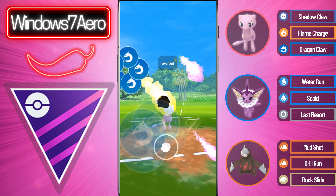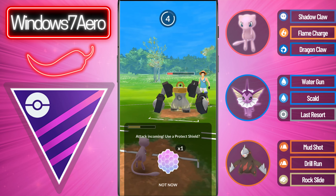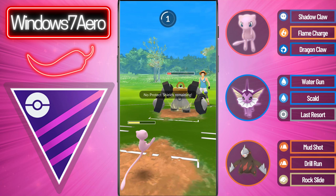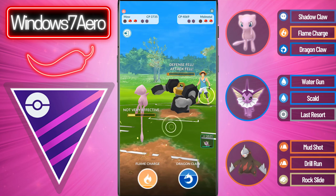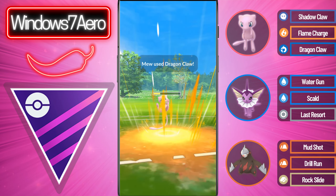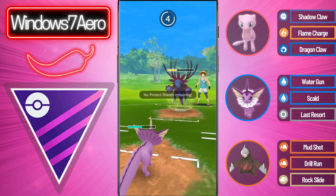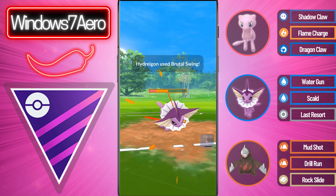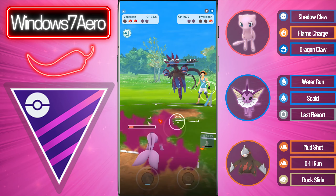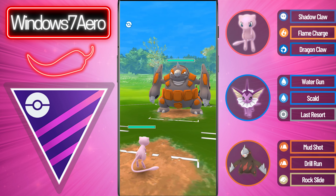We go for a Dragon Claw bait and get the shield from the Melmetal — really good for us. They go for a Superpower, so we can easily tank it and Shadow Claw farm them down. We go for the Dragon Claw doing nice damage to the Hydreigon, then switch into Vaporeon and get to a Last Resort. It's a CMP tie and we lose CMP — they go for the Brutal Swing but we survive. Last Resort almost takes them out and we Water Gun farm down the Dragon and Dark type to take that game into the next one.